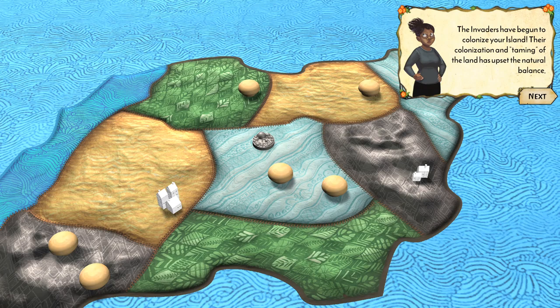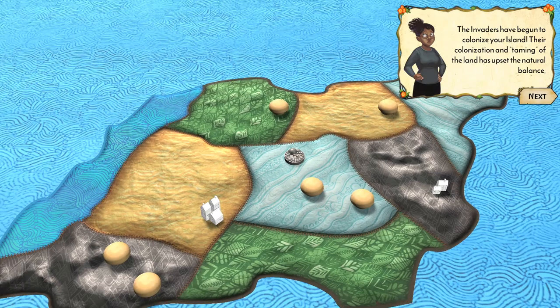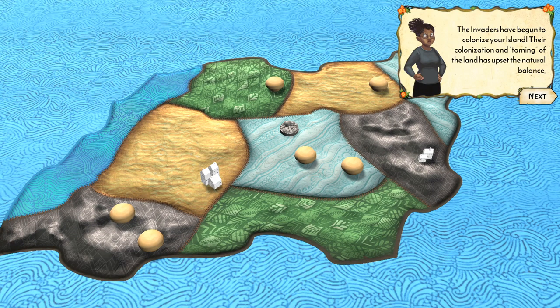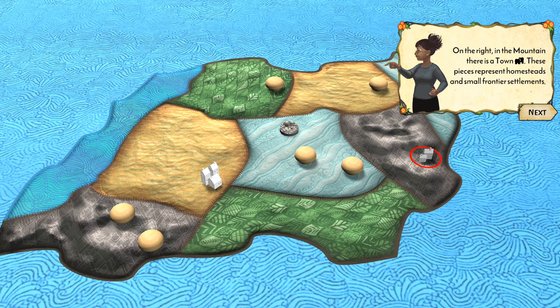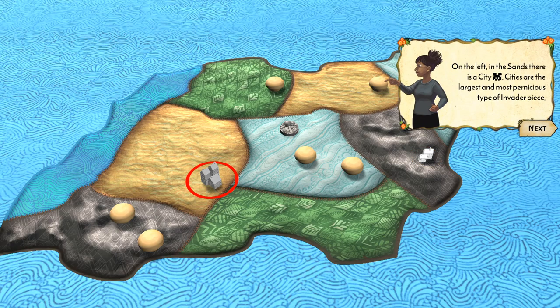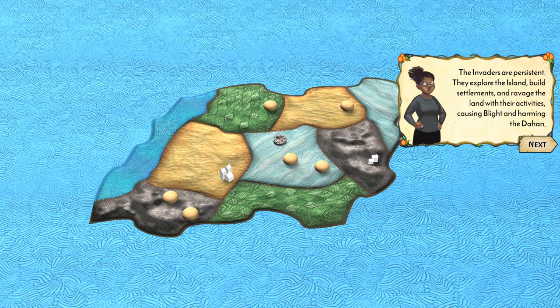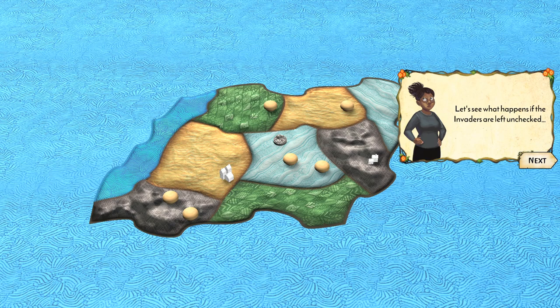Blight is a bubbly black goo — humans tend to harm the land much faster than it can recover. If the invaders cause too much blight, you will lose the game. The invaders actually have houses, suggesting a 19th century setting. Towns represent homesteads and small frontier settlements; cities are larger. The invaders are persistent — they explore the island, build settlements, and ravage the land, causing blight and harming the Dahan.